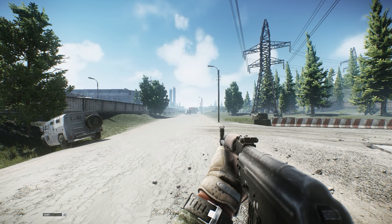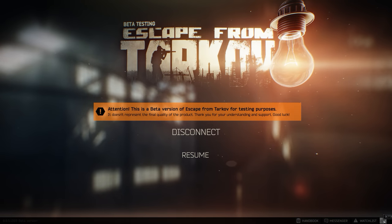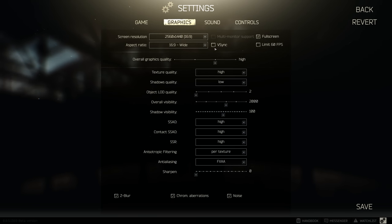The next tip is actually in the graphics menu — it's less of a tip and more of a customization option I would recommend. My settings normally are: textures on high, shadows on low, LOD on 2 — which is apparently the best for performance and doesn't impact the image badly. Overall visibility is 2000 which is the default, shadows visibility is 100 which is the default. SSAO you want off, contact SSAO you want off, screen space reflections you want off, and anisotropic filtering you want on per texture or on.